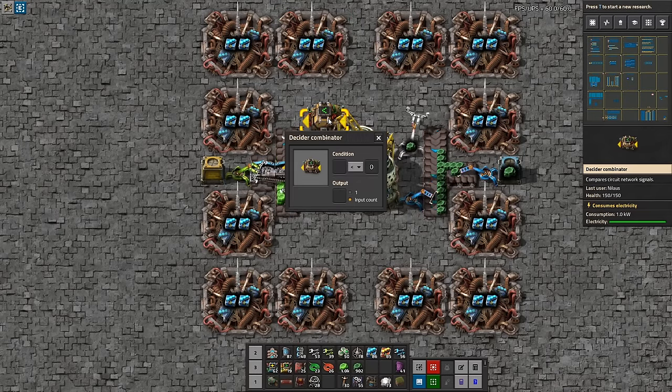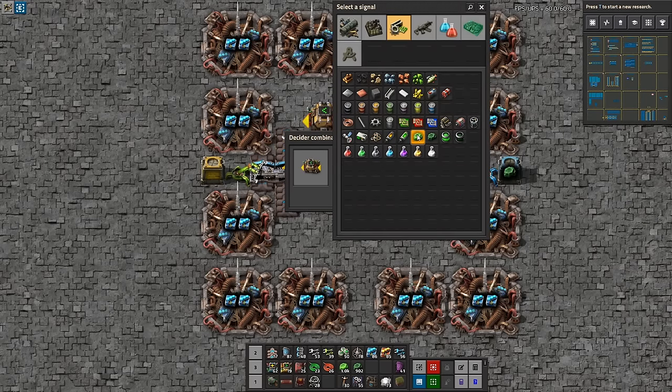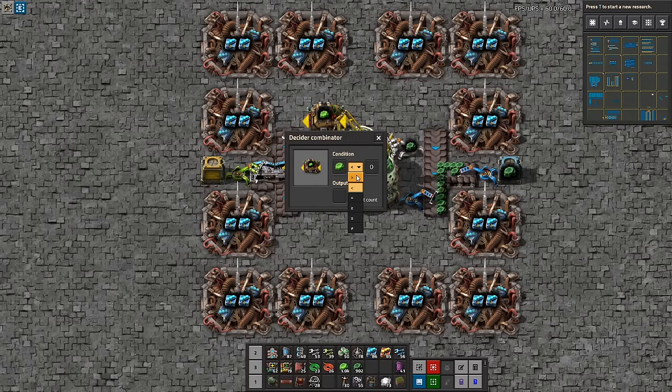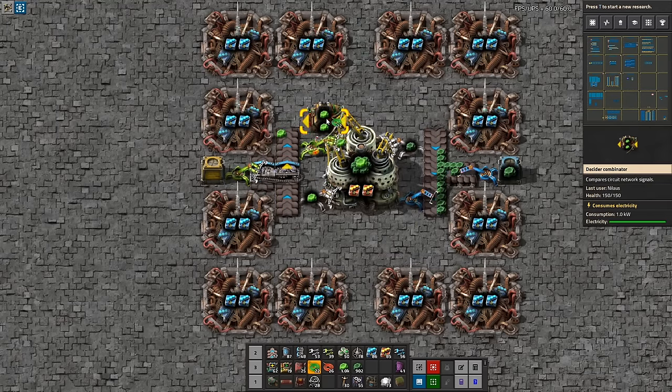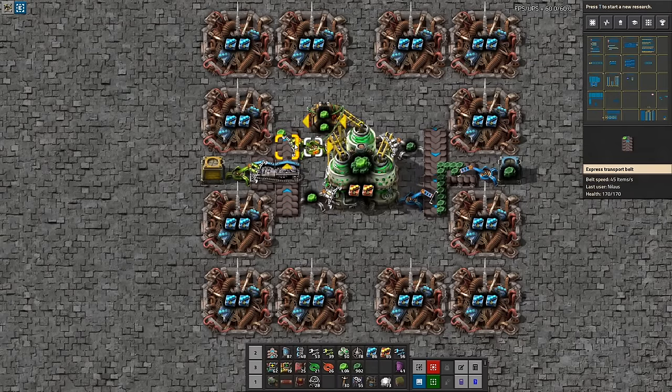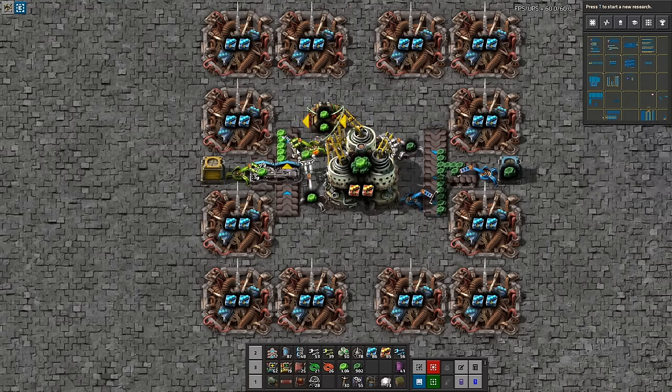It is enabled always because there's no enable condition, so it's always enabled and it will pulse. We want to see what this one is getting as inbound output. In order to do that we are going to feed it some materials. It just keeps counting — perfect.